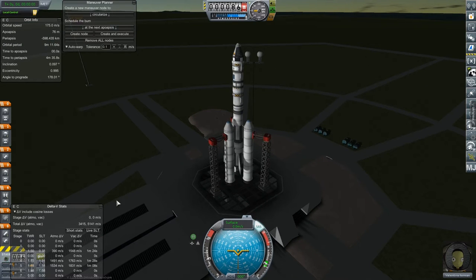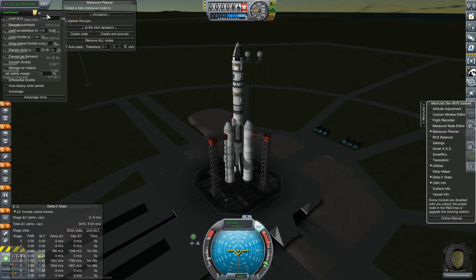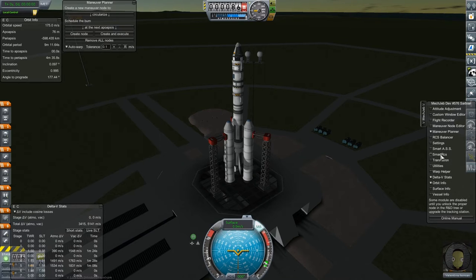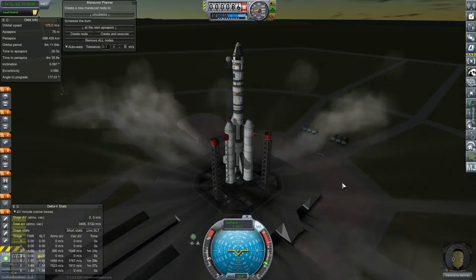Hopefully that math error is fixed. Let's pull up our utilities. The utility limit — awesome. So it can auto-stage, auto-deploy solar panels. It doesn't seem like it can deal with terminal velocity and stuff, but that's part of the other thing we'll be getting. Delta V stats are up, so we can keep an eye on that. I think we're good with all of our MechJeb stuff. Let's turn on the stability and do one last visual check. Everything looks good to go. Let's do this thing.